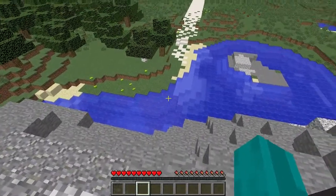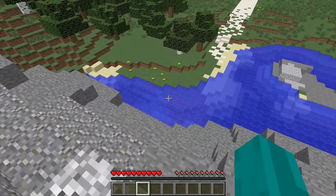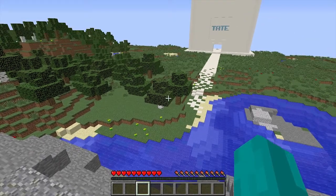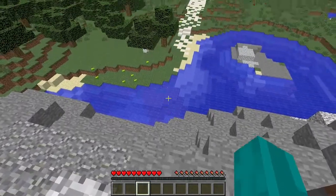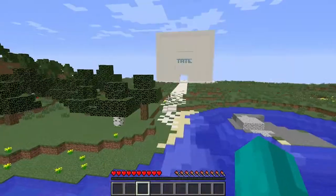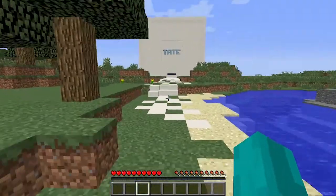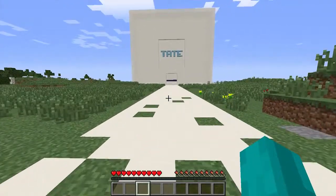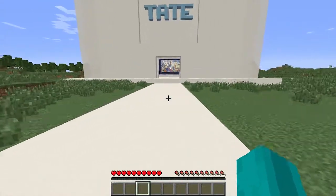I'll put all that information in the description section because there's quite a lot of it to say. The art part is kind of like what Greg was doing this morning - he made a new world that's just for art and sculptures, and we're going to take a look at that at some point. This is supposed to be like going inside of a painting of London, which will be really cool. I've never actually been to London before, but I've always wanted to go.